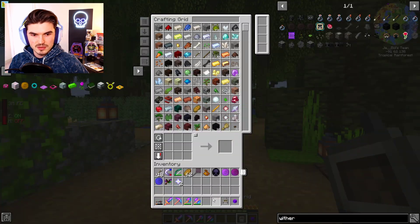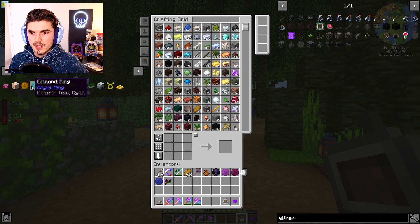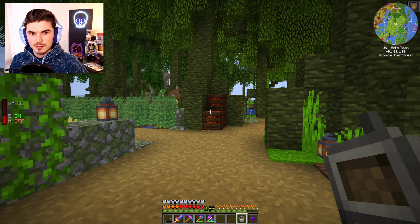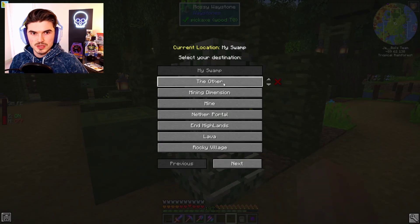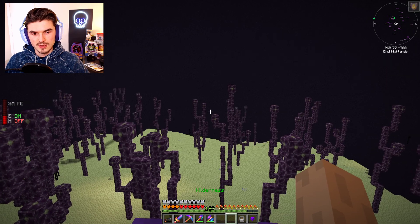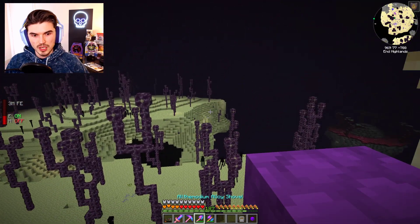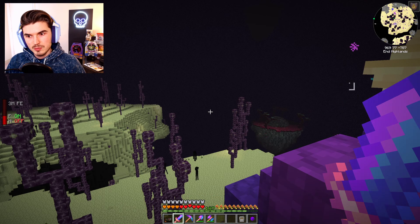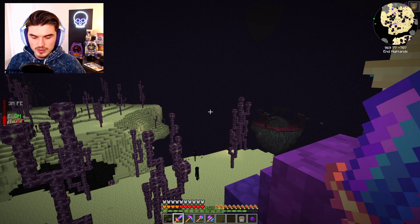We can easily just put those away. If we go into our Angel Ring recipe, we can see we are slowly but surely getting there. We still don't have our Diamond Ring because we need our Allotra, and we're going to have to go do some hunting for that. So I guess I'll do that right here at the end of the episode — look around a little bit for an End City and hopefully find what we need.